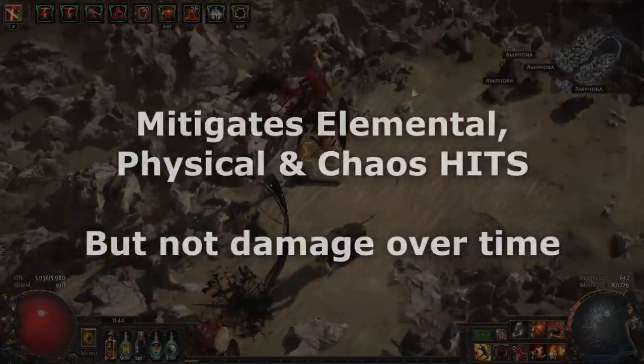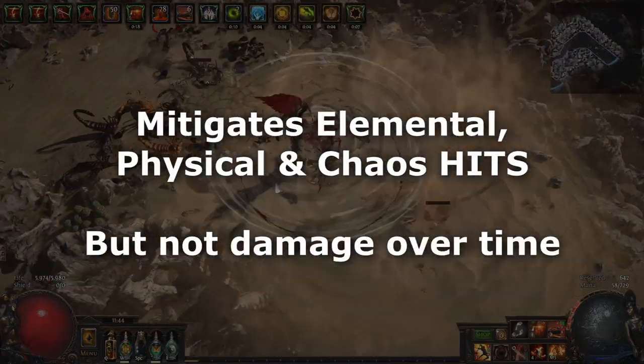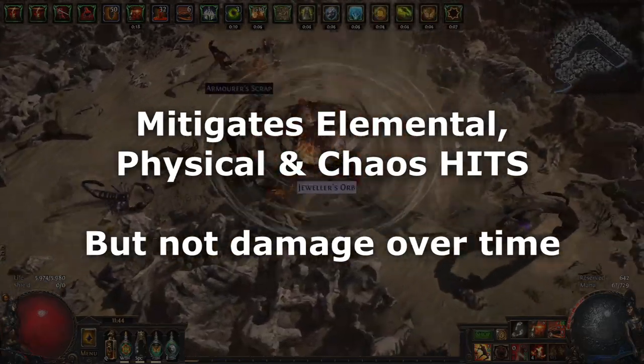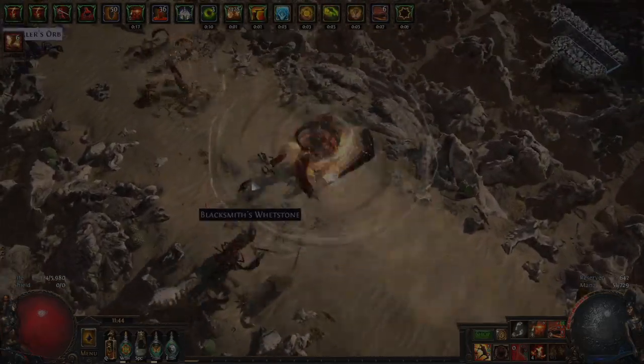Some builds might do things with this damage reflect but it's not super important to our discussion of defensive application. Like steel skin, molten shell protects against any hit based damage including elemental, physical and chaos but it won't protect you from damage over time effects. So that's how they work, but what should you use in your build and why?